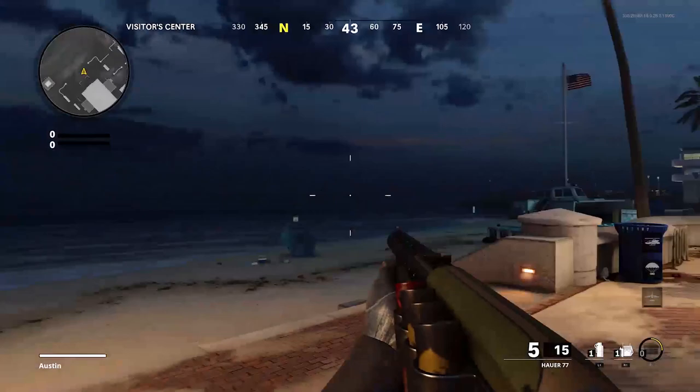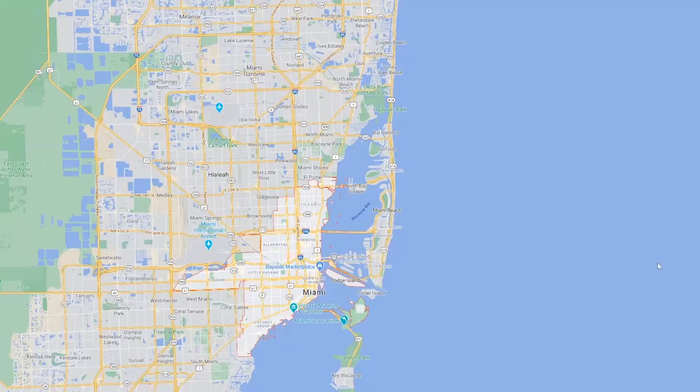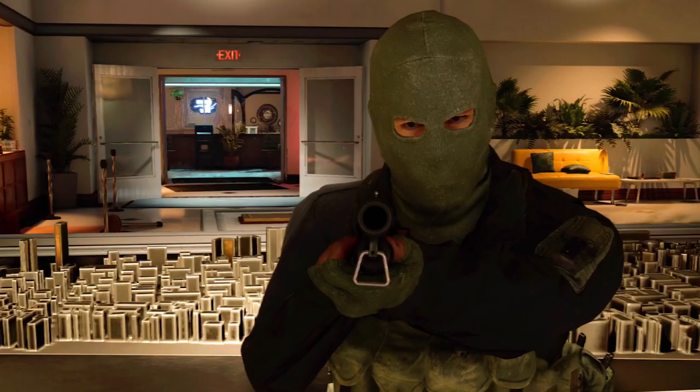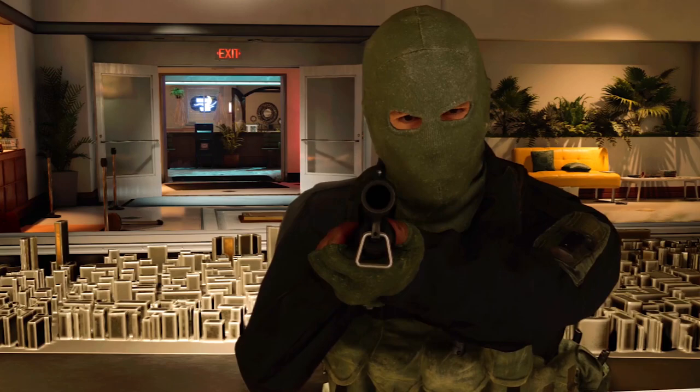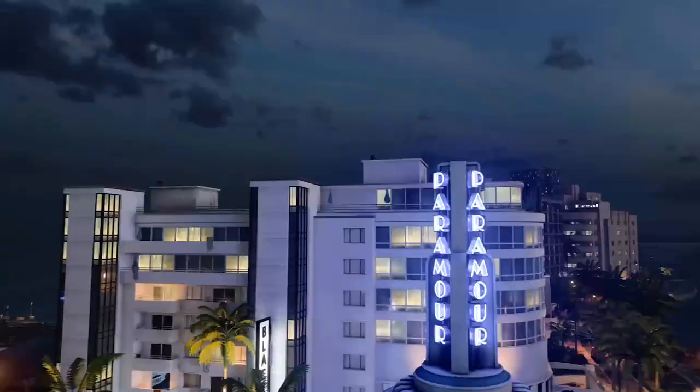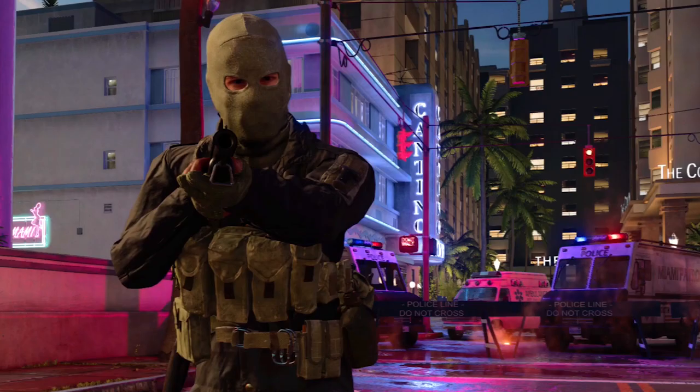Everyone knows that the Atlantic Ocean is off the north coast of Miami, right? We've legitimately looked into this, and turns out the only place in Miami that would have a body of water anywhere near this large to the north of it would be one of the Venetian Islands. And not only is that not a downtown area, but even if it was, this bridge would be in clear view, while this appears to be straight up ocean. The sun is even setting in the south.